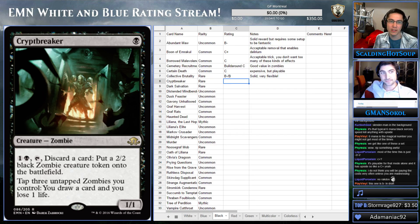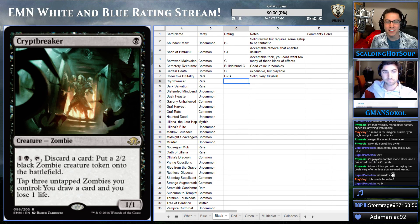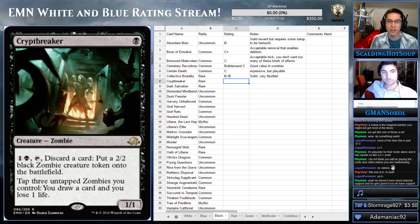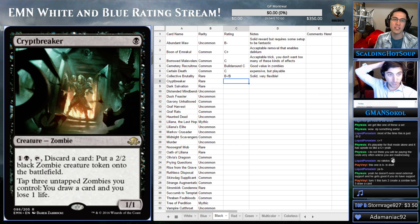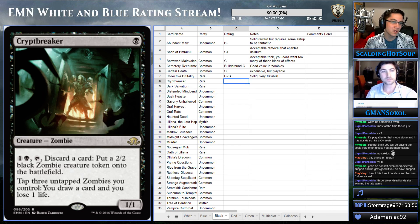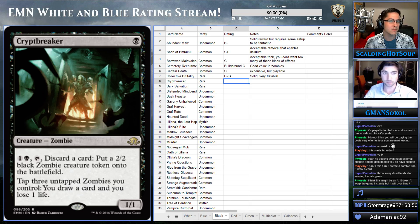I want to call this an A — the ability is at sorcery speed or instant speed. This is a straight-up A. I think it's like a B+ or A-minus; I don't think it's a straight A. Discarding a card is a very severe cost — if you're mana-flooding, it's an advantage, but it's still pretty serious. Well, you never flood — that's never going to happen. And the second ability is absurd. You're going to regain your cards. That's absurd. If you have three zombies, it's true.